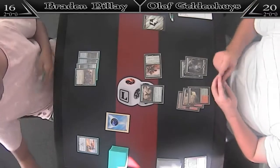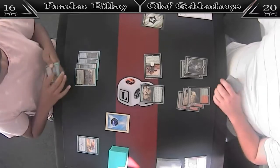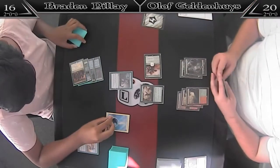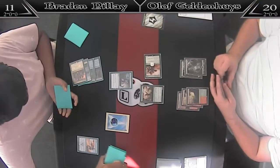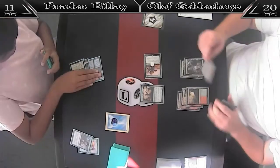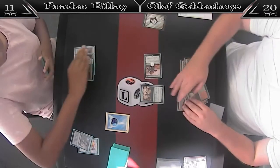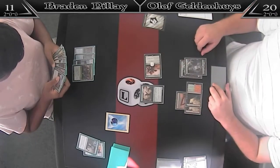In for 4 again. Brayden is just going to be forced to take the 4 damage. Olaf is pumping with the trigger on the stack — Brayden is going to Glimmer end of turn. I don't think Olaf should have pumped it there — it doesn't make his clock any faster. He's going to use Harness Lightning to get 3 energy before his opponent untaps. Fair enough. Harness Lightning was a dead card otherwise.